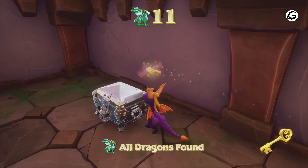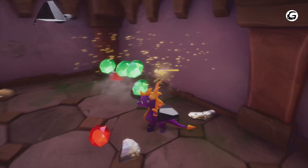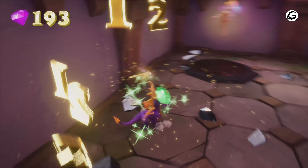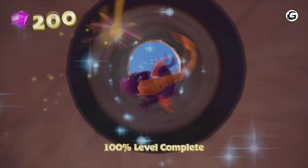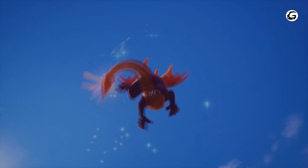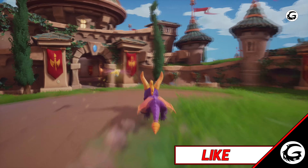I love the dragon designs in this game. Now open up the chest — make sure you're in front of it, not to the side, or it won't activate. There are your 10 last gems and that is it — 200 out of 200, 100% level completion! We got the skill point as well.